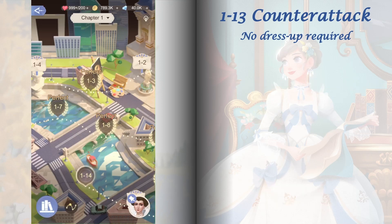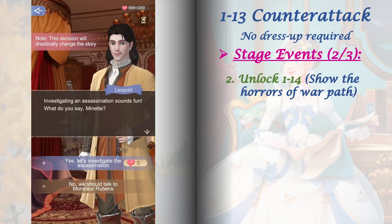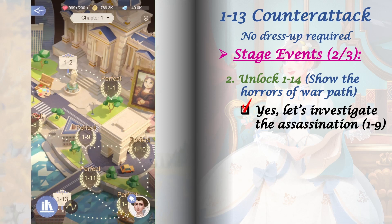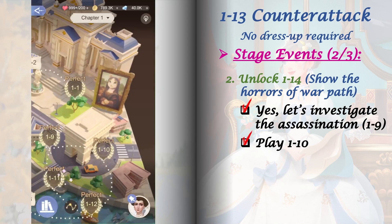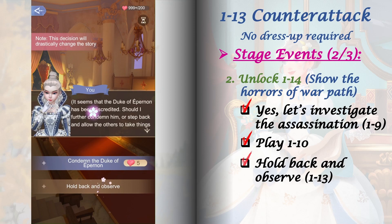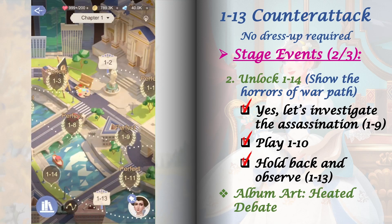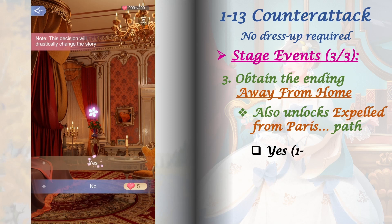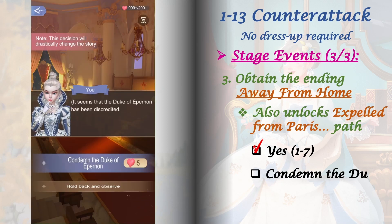For the second stage event, unlock stage 1-14 from the 'Show the horrors of war' path: go back to stage 1-9 and select 'Yes, let's investigate the assassination,' then play stage 1-10 to lock the flow chart in place, and then play stage 1-13 and select 'Hold back and observe.' When on this path you will also unlock the album art Heated Debate. For the third stage event, obtain the ending 'Away from Home': play stage 1-7 and select 'Yes,' then play stage 1-13 and select 'Condemn the Duke of Epernon.'